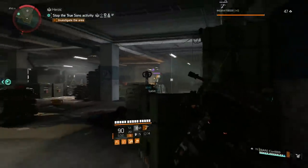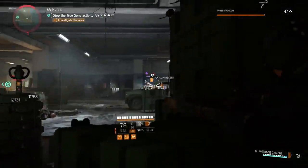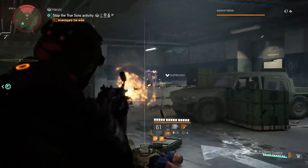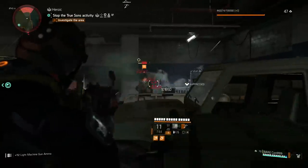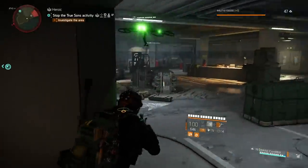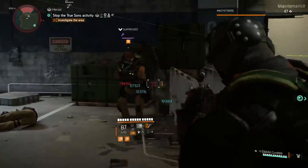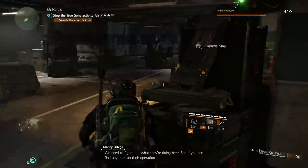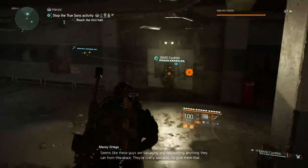I've done some looking around for exotic information and found this info sheet that explains a lot. When you are playing Invaded Strongholds — District, Union, Arena, Capital Building, Tidal Basin, Roosevelt Island, and Man in National Zoo — you have an 8% drop chance for the Liberty pistol, the Merciless Rifle, the Diamondback Rifle, the Sweet Dreams Shotgun, the Nemesis, the Chatterbox, the Pestilence, the Dodge City Gunslinger's Holster, the BTSU Gloves, Sawyer's Knee Pads, and the Chameleon.